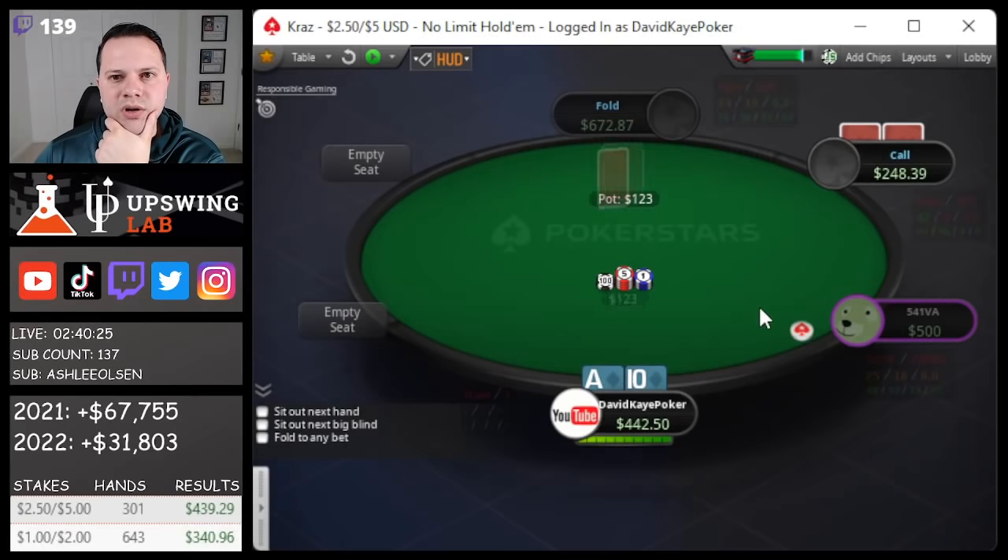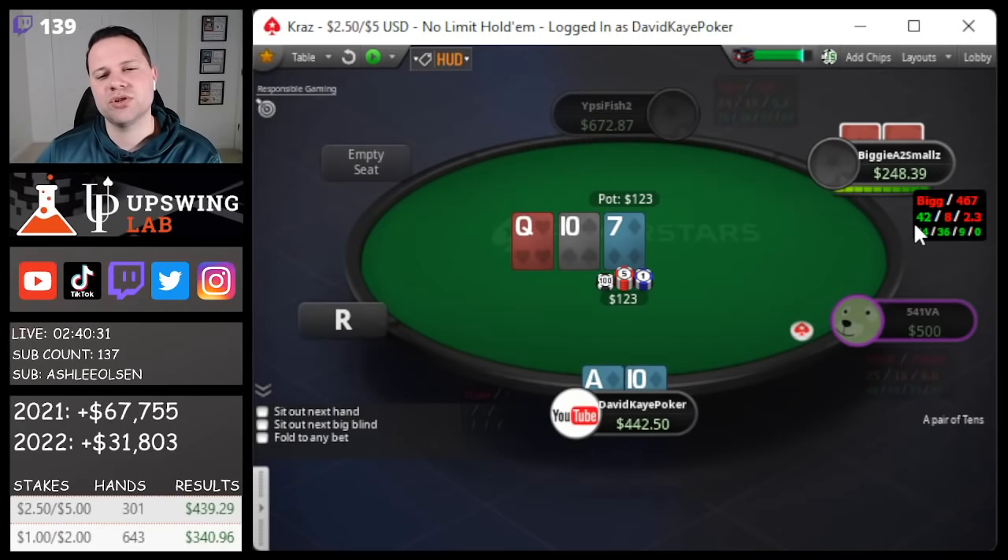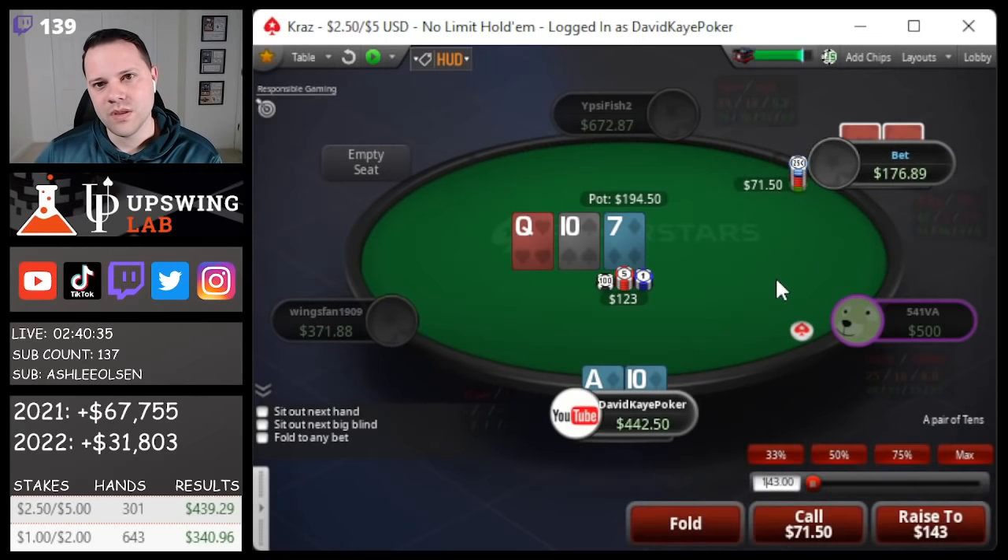Cutoff opens, we 3-bet ace-10 suited and they call. Queen-10-7 flop — we're going to start with a check. They're pretty short, so the SPR is only about 2-to-1. I'm going to check-call, and probably have to call if I decide to do this. I'm probably going to call good rivers.